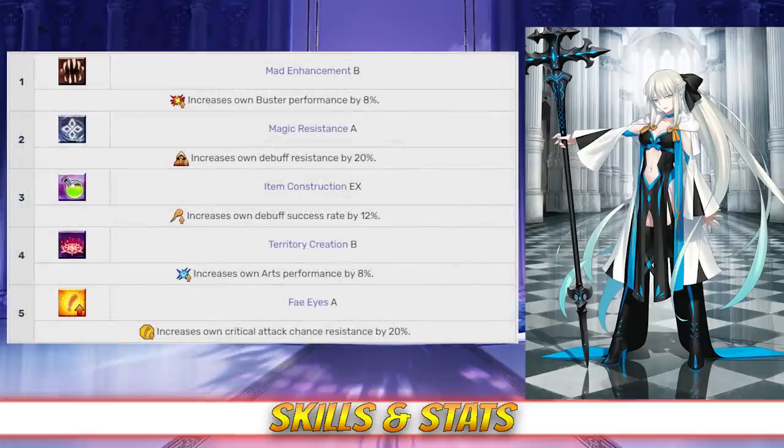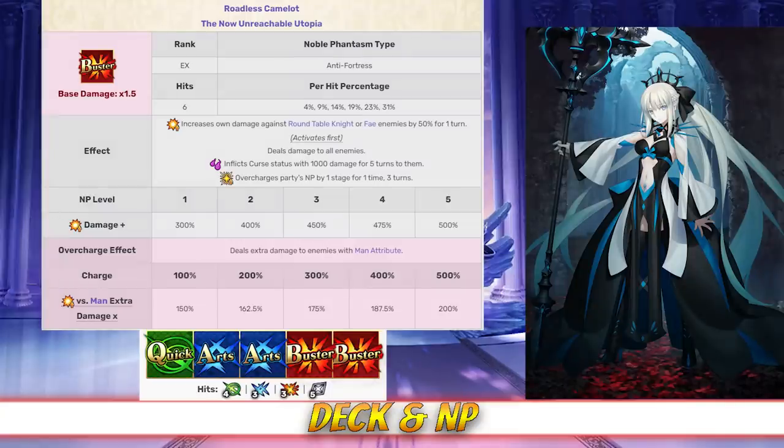As for her passives, Morgan has Madness Enhancement rank B, which increases her Buster Card Effectiveness by 8%; Magic Resistance A, which increases her debuff resist by 20%; Item Construction EX, which increases her debuff success rate by 12%; Territory Creation rank B, which increases her Arts Card Effectiveness by 8%; and Fae Eyes rank A, which increases her own critical attack chance resistance by 20%. Morgan has a Buster Arts deck with Quick Arts Arts Buster Buster, and a Buster Noble Phantasm.